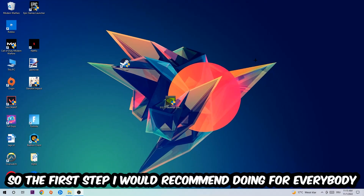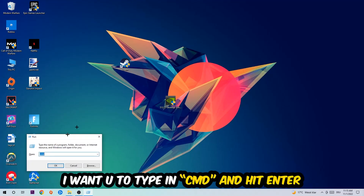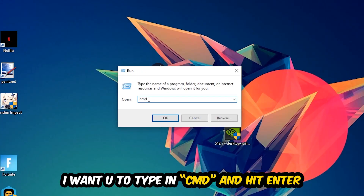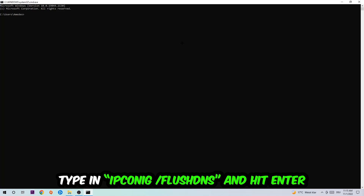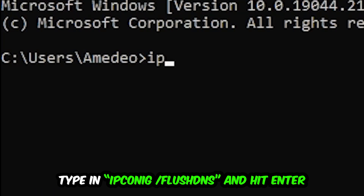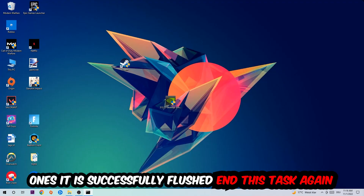So the first step I would recommend doing for everybody is to hit your Windows key and R key at the same time. This dialog will pop up — type in cmd and hit Enter. This window will pop up, and I want you to type in: ipconfig space slash flushdns, then hit Enter. Once it is successfully flushed, as you can see, you should be able to end this task.